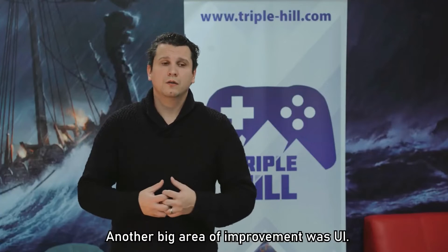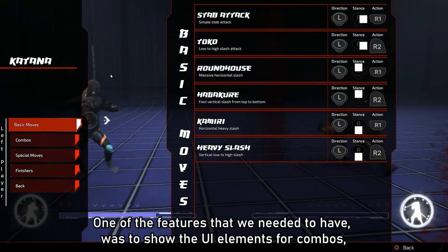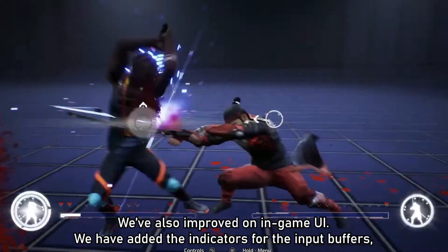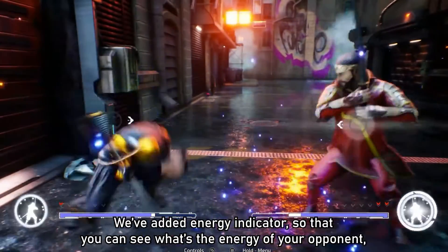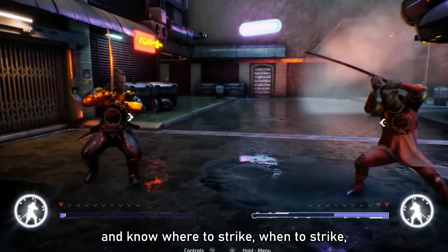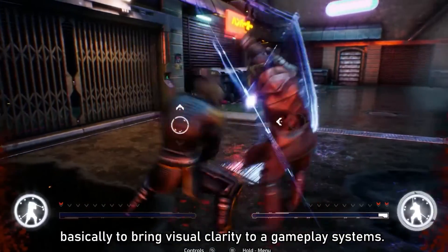Another big area of improvement was UI. One of the features that we needed to have was to show the UI elements for combos. We also improved on in-game UI — we have added indicators for the input buffers, we added energy indicators so that you can see what's the energy of your opponent and know where to strike, when to strike, basically to bring visual clarity to the gameplay systems.